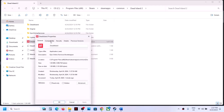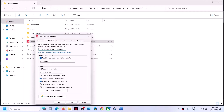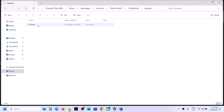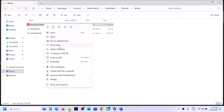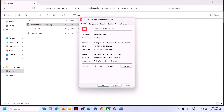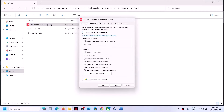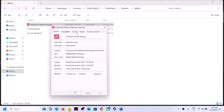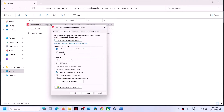If that doesn't work, check the box that says 'Disable full screen optimizations', click Apply, OK, and launch. If still not working, go to Dead Island > Binaries > Win64, right-click the game exe, select Properties, and again try Run as Administrator, then Windows 8, then Windows 7 compatibility modes, then Disable full screen optimizations.